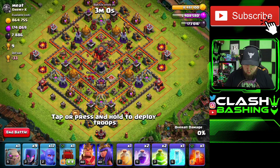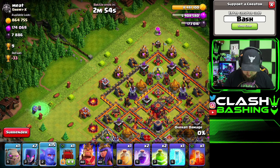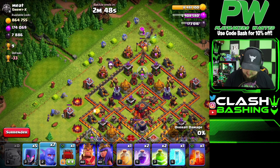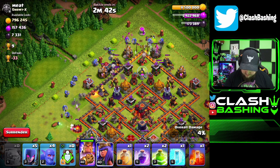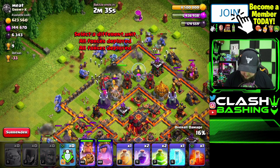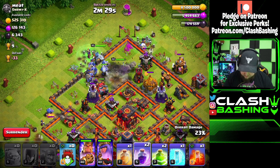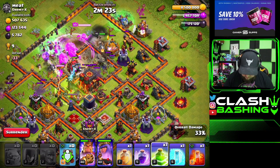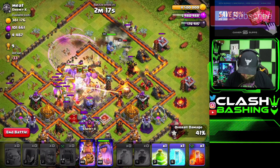Alright guys, Bow Witch is pretty simple — more of an old school strategy. Put a couple witches in the corner with some bowlers to set the edge, then the golem up top, and set a simple funnel to clear everything. Then send the Wall Wrecker right up the middle. This is super effective against bases with singles because witches and skeletons overwhelm the singles. If you're running against multis you might want to reconsider, but with a Wall Wrecker this is still a really powerful attack.